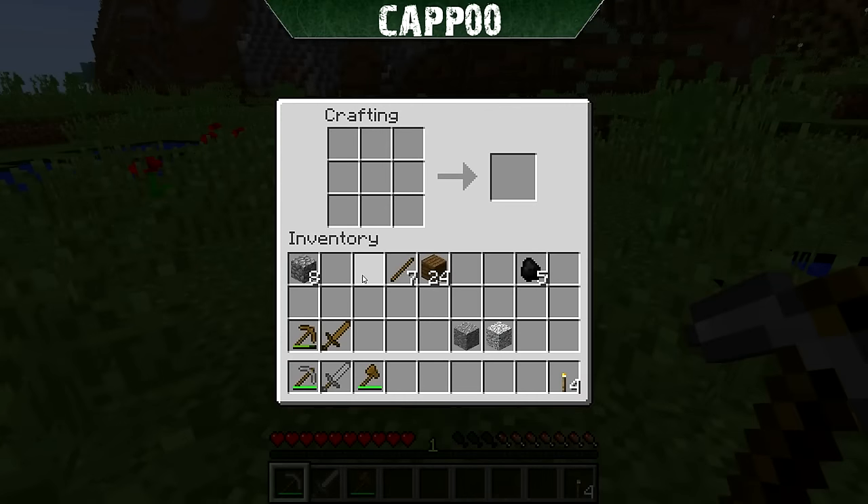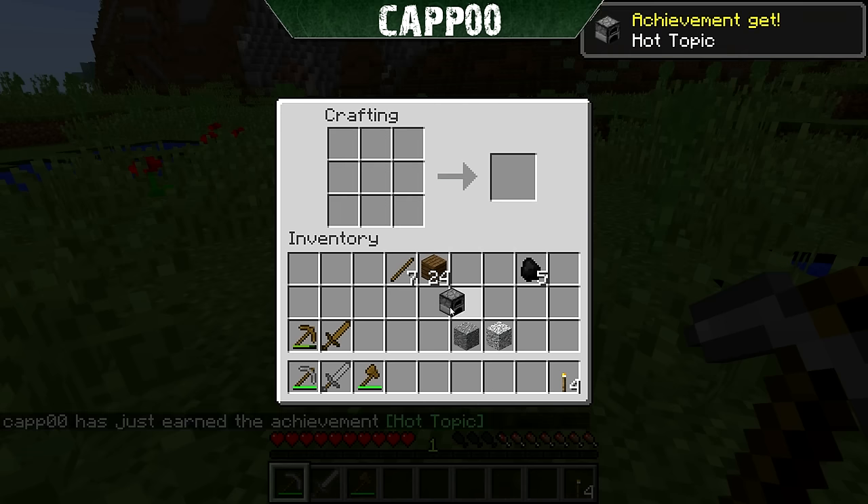The next thing you're going to want to make, when you find a place to settle down for the night, is a furnace — so that you can make food edible by cooking it. All you need is eight pieces of cobblestone. Place them in the shape of a picture frame, minus one in the middle, and you'll get yourself a furnace.